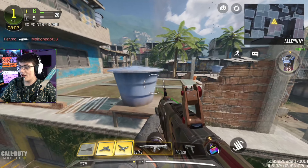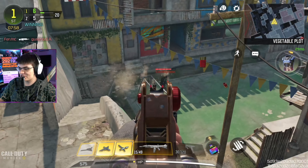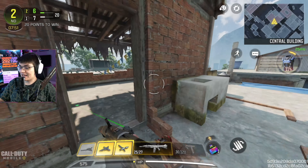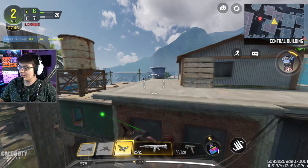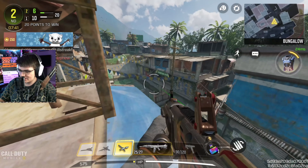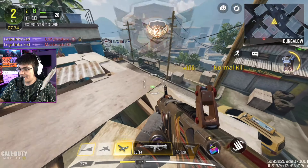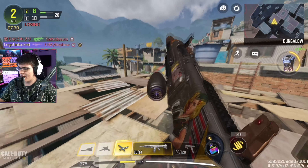First, we've got the ZRG sniper rifle — the insanely high damage sniper rifle. I'm pretty sure this thing was always a one-shot unless you shot someone through the wall. The ZRG in Cold War was an extremely accurate, extremely heavy sniper that took forever to bolt back, but if you hit someone they were going down. It was probably the worst weapon ever in zombies because of how weapons worked there, but in multiplayer it was a very easy to use, high damage, powerful sniper.